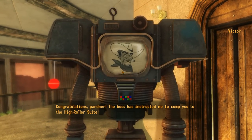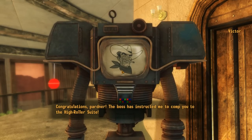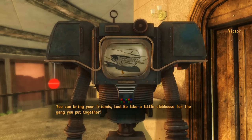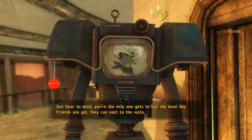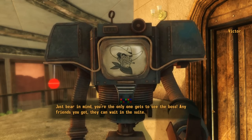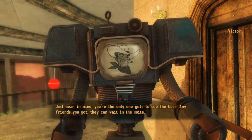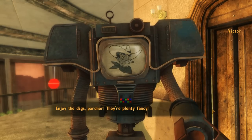Congratulations, partner. The boss has instructed me to comp you to the high roller suite. You can bring your friends too — be like a little clubhouse for the gang you put together. Just bear in mind, you're the only one that gets to see the boss. Any friends you got, they can wait in the suite. Enjoy the digs, partner.